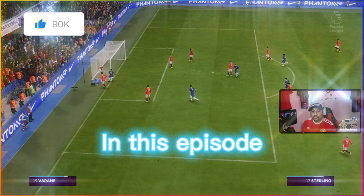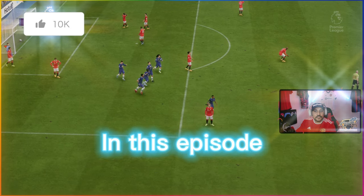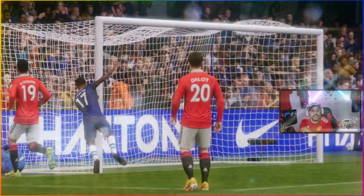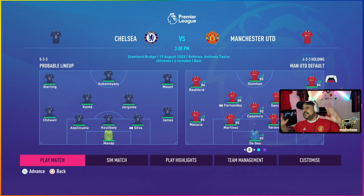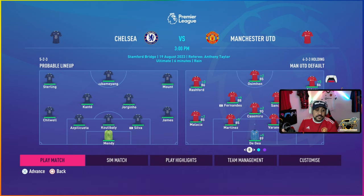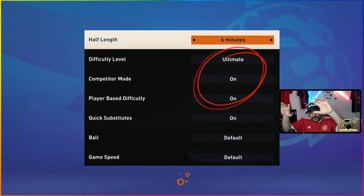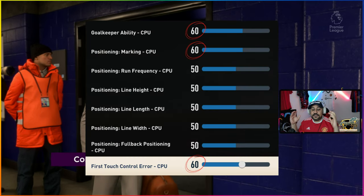Sterling's speed is bothering me — did you see he went out of bounds? Happy Monday guys, we got a banger for you. We are playing our second Premier League game, away at Stamford Bridge with Chelsea. Going with the top line, Awesome gets his second game in the Premier League. Up against Chelsea — Sterling, Aubameyang, Mount. Ultimate difficulty, let's get into it.